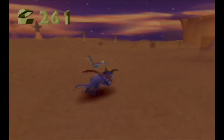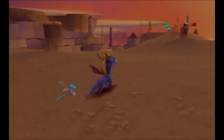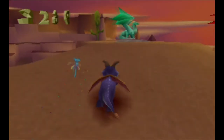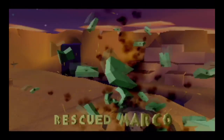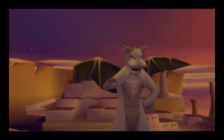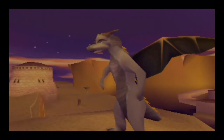That just about wraps it up — there's a dragon up there and one vulture left. Let's get him, get that, and free him. Rescued Marco Polo! You've reached the highest point in Cliff Town — you can get to almost anywhere from here. Nice one!